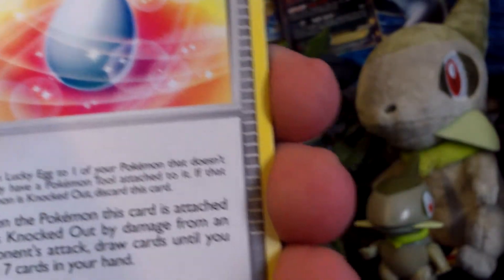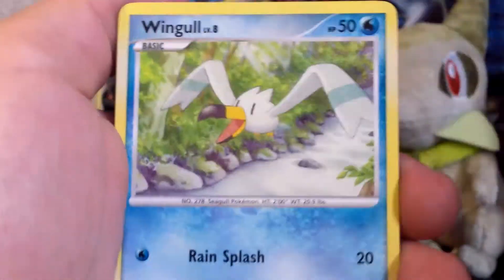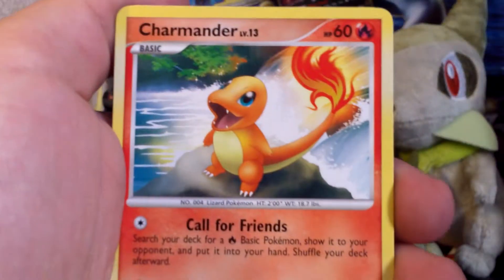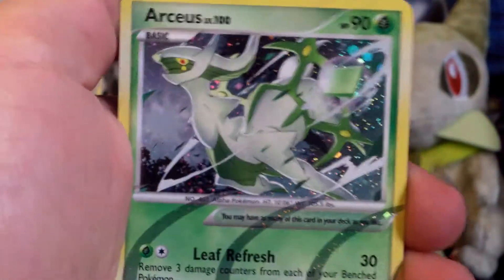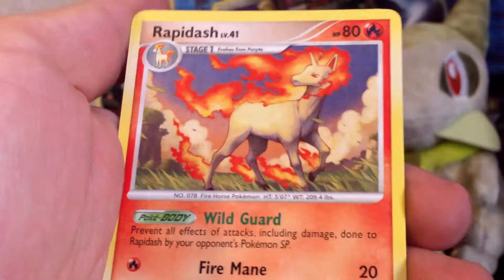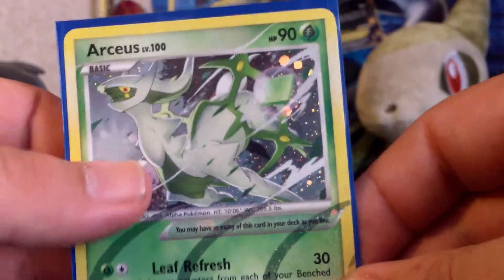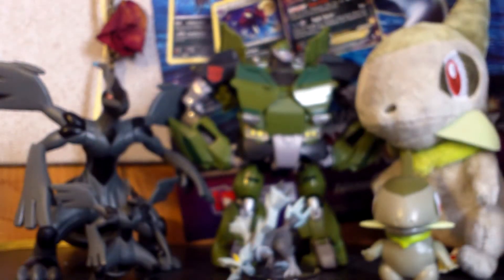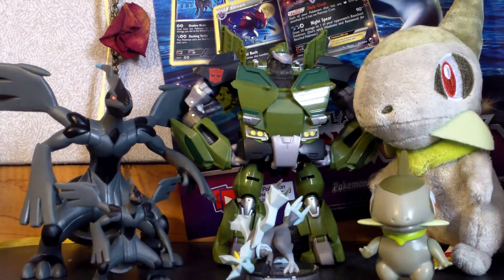I am trying to complete Arceus right now, so any holos would be great. A level X would be awesome because I'd get some stuff for trade out of that. Starting off here with a Lucky Egg, Rapidash, Grovyle, Wingull, Shinx, Charmander, Tauros, Helix Fossil. My reverse is Grass Arceus, which is awesome, and my rare is a Rapidash. I needed this — so I'll sleeve up the Grass Arceus for trade. The only Arceus I need now is Dark-type Arceus.